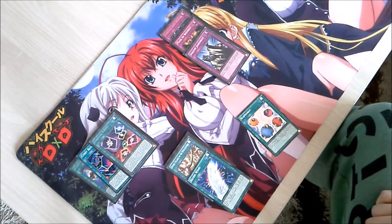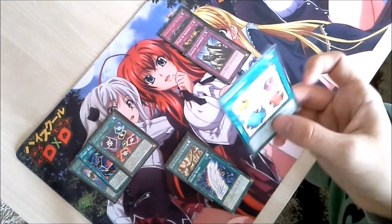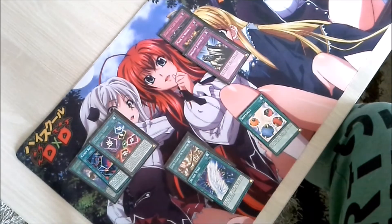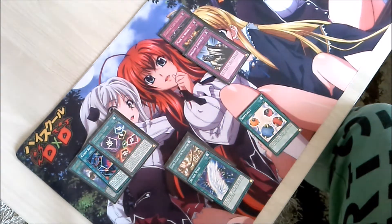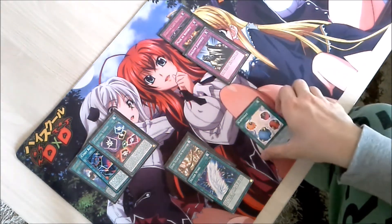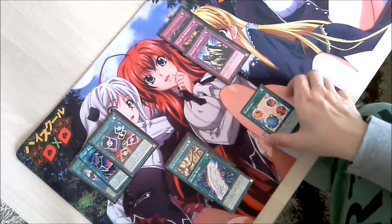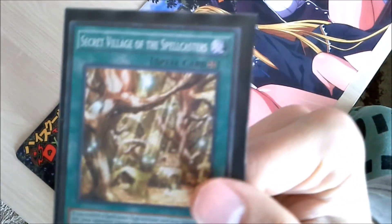Quick play spells can be activated outside of the main phases, and they simply allow you to respond to other effects. Quick play spells are the only types of spells you can use to respond to effects activated during your opponent's turn, or during your turn when your opponent activates a quick effect. For example, if it is your draw phase and you draw a quick play spell, you can immediately activate it if you meet the activation requirement.